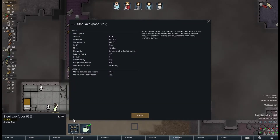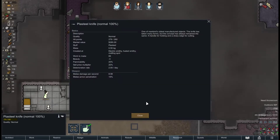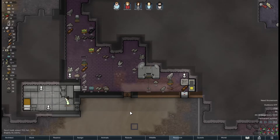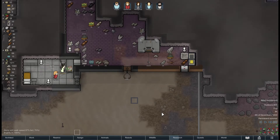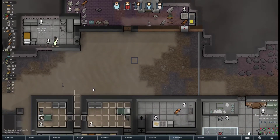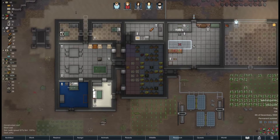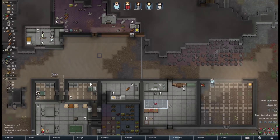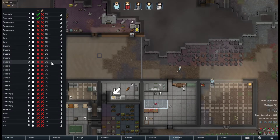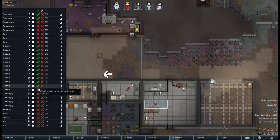The steel axe is kind of cool — 6.04 versus this plasteel knife at 8.98. Wow, the plasteel knife is really good. How are we doing now? 1.4 — perfect. I'm going to need another bedroom. We'll just turn this into a bedroom for now. We were also going to hunt gazelles.